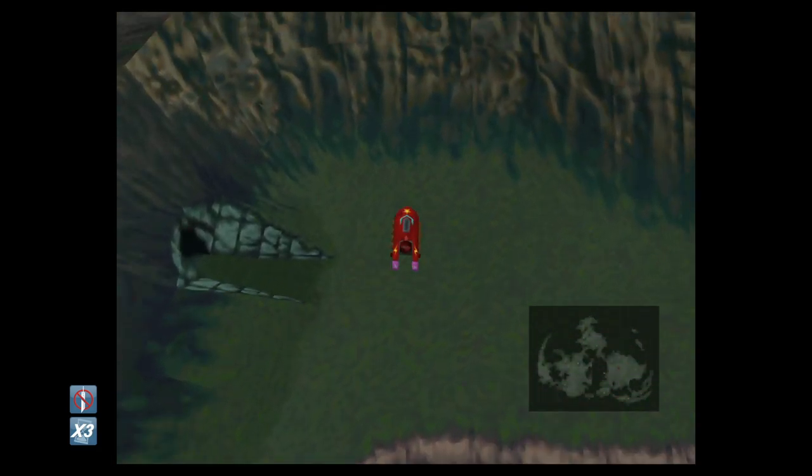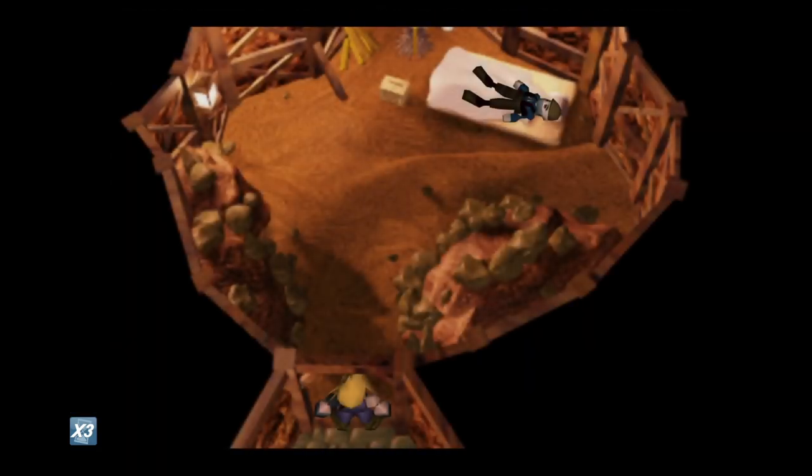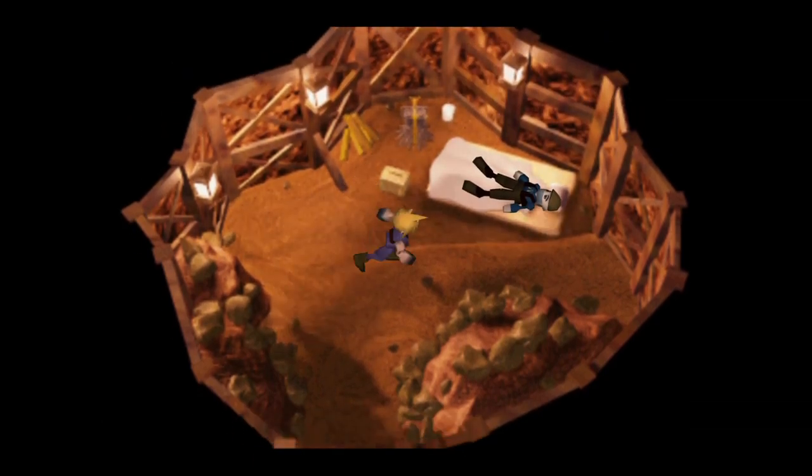Make your way over to the Junon continent when you've got the buggy, and if you head north over the river you can enter the cave here to find the Sleeping Man.